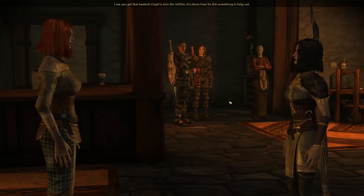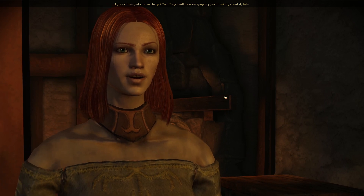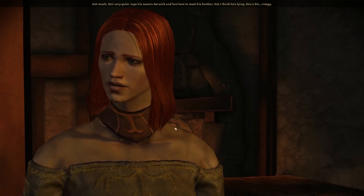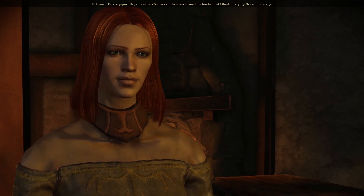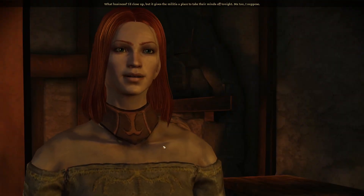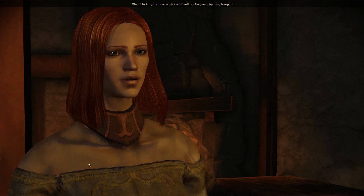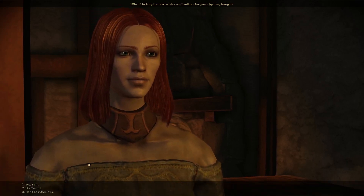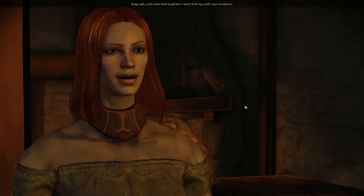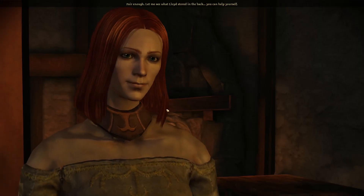We talk to the barmaid Bella — she's happy Lloyd finally joined the militia. There's an elf in the corner named Beric who says he's here to meet his brother, but Bella thinks he's lying. She's closing up but it gives the militia a place to take their minds off tonight. She confirms she'll be fighting tonight. We ask if she has any goods to buy.